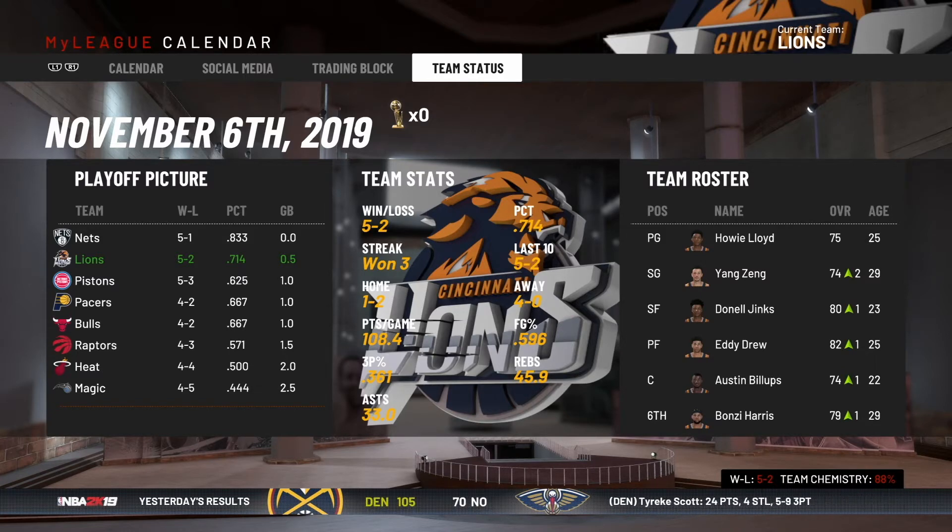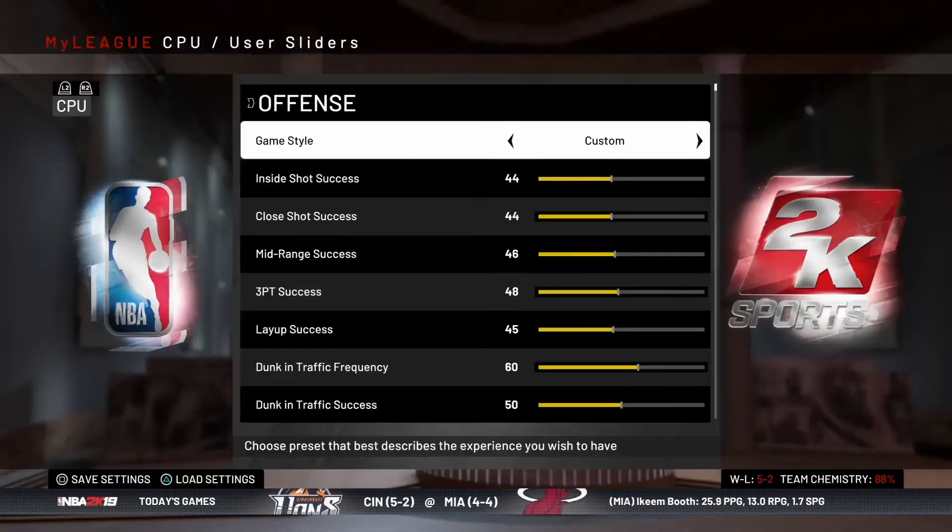There's a game between the Pacers and the Bulls. You can see they're tied in the standings 4-2 in record, and both teams are in the Central Division. The Pacers are led by Byron Dantley and the Bulls are led by Rayshawn Oden. Both those guys are top five scorers in the league, so I thought it might be a game worth watching. The Lions have the day off, so we're going to check in and have a live look at another game.